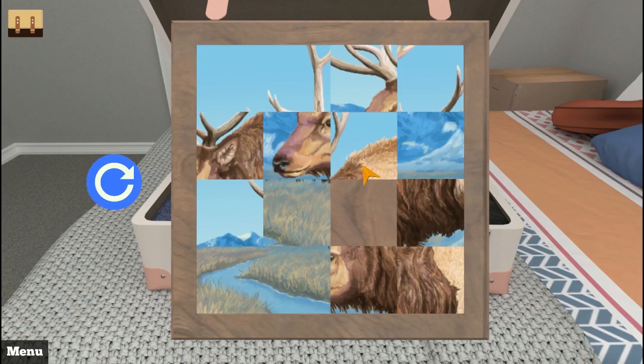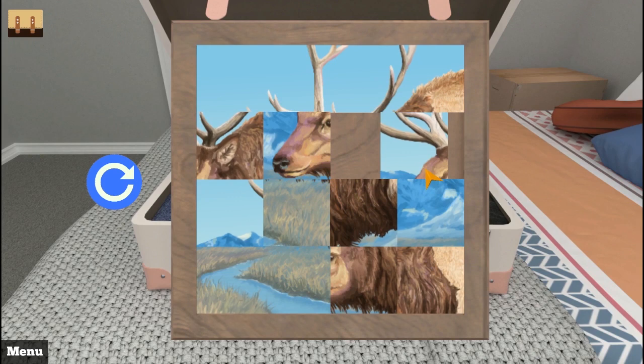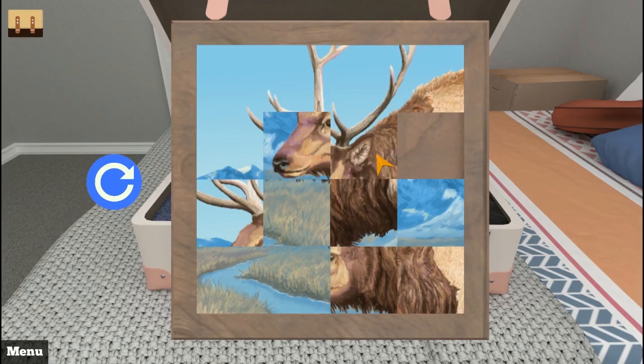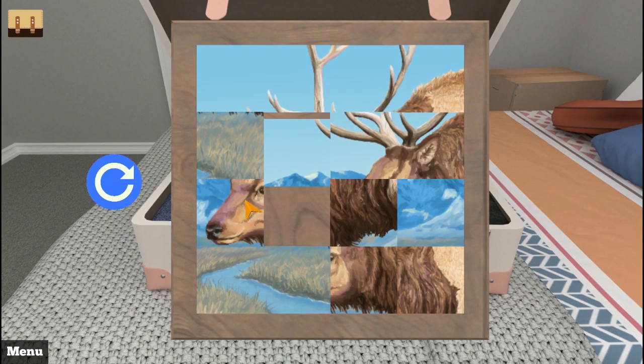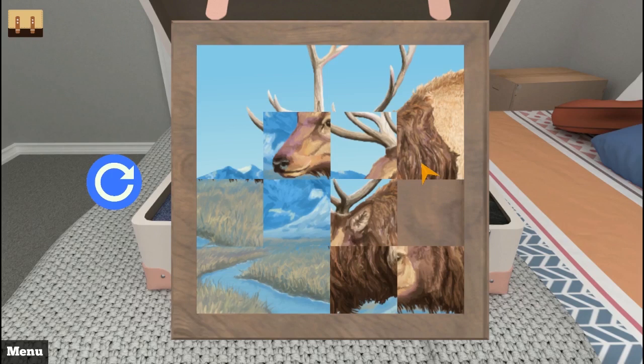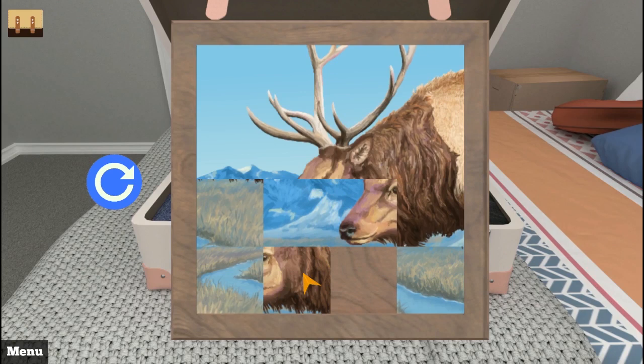There we go. Okay, so that's the top row there. Let's move this over here, and then I want this piece right there, just like this. I think this one actually goes up here. Oh shoot — there we go. Okay, so we got the top half done just like that. And then we're getting pretty close — I've got to get this piece over here. I hate this so much.